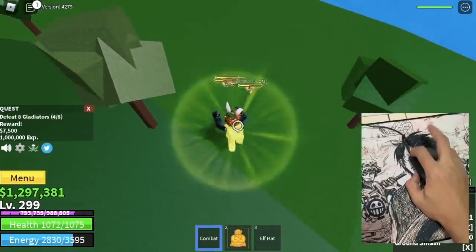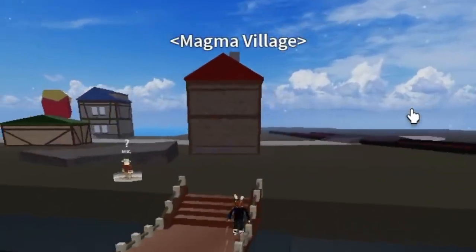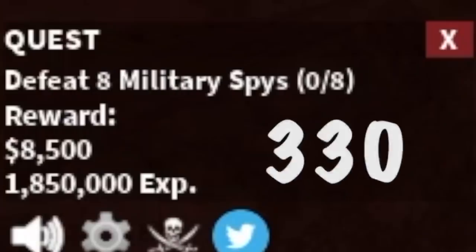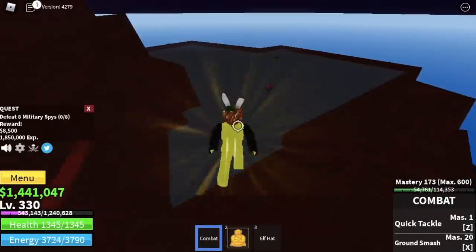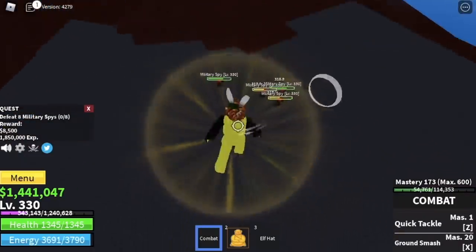At 275, Gladiators. You're gonna grind here until you reach level 330. Next up, Magma Village. We skip the Military Detectives and go straight to the Military Spies. Again, very easy — left clicks, and that's it.